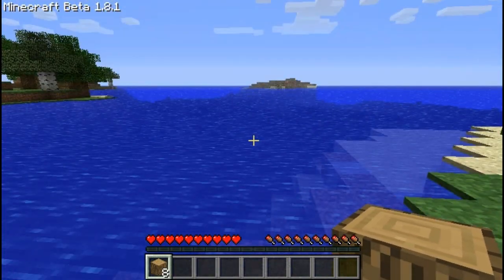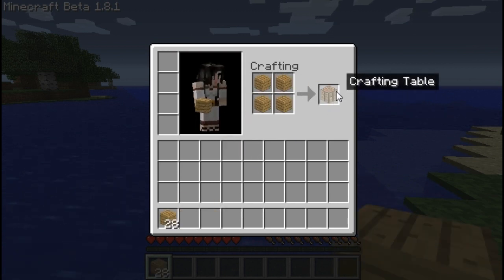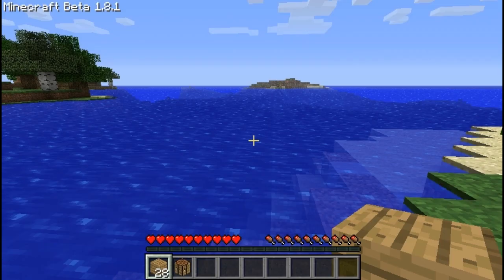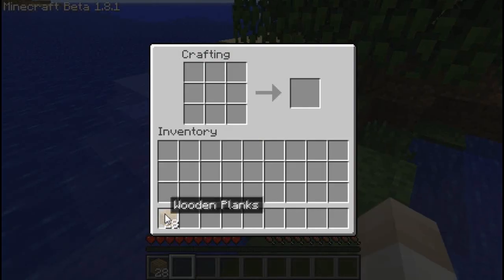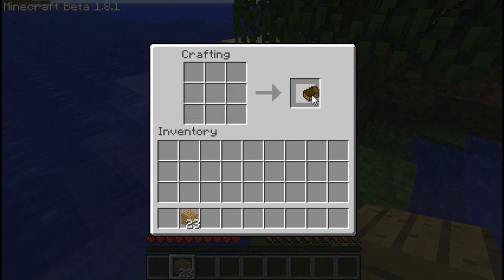Maybe we'll go to that little island thing over there. So I'm going to press E. You just want to get all your wood, and then you want to make a little toolbox. You just go into your toolbox and literally just put your wood in that shape. And there you go — there you've got a boat.